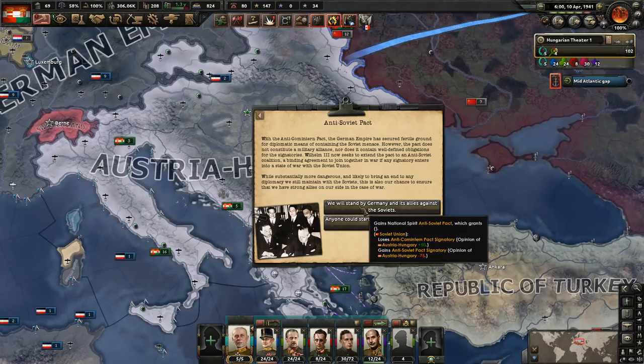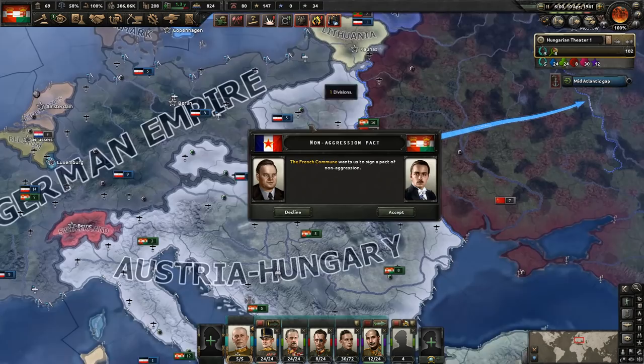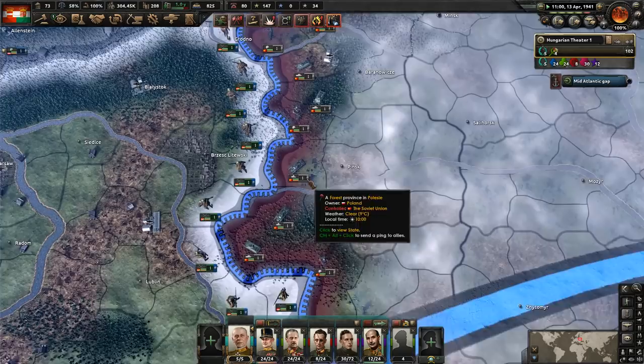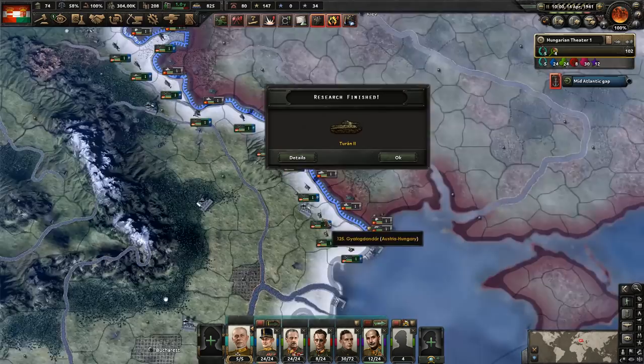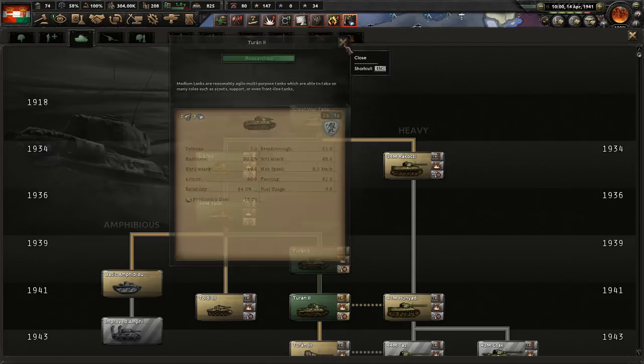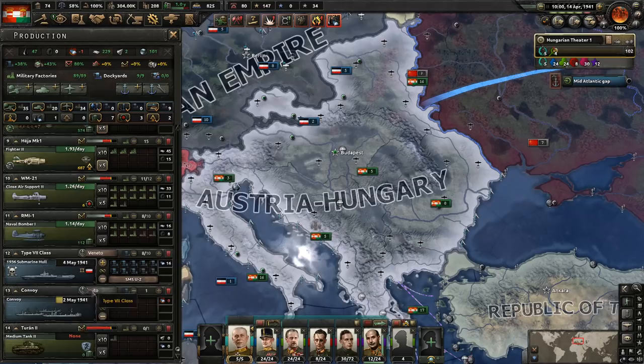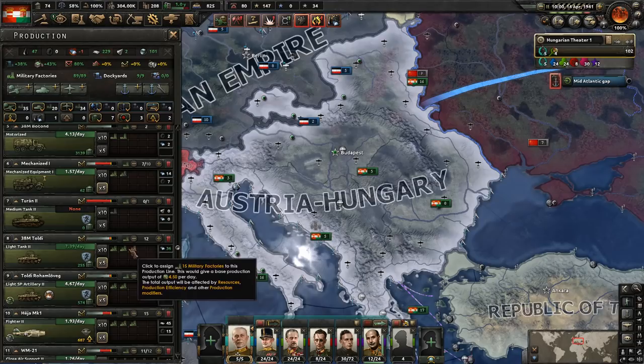Here's the Anti-Comintern Pact — we can stand by Germany as allies against the Soviets, which is what we're going to do. We're very likely to end up at war with the Comintern soon, and I don't know if we have enough troops on the border to stop their offensive. With their current number of divisions on the front we could manage, but if they put more there we could find ourselves in trouble. So let's go ahead and get the self-propelled artillery, then build up medium tanks.